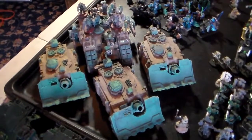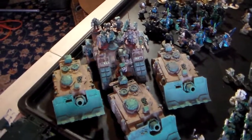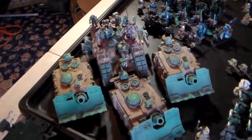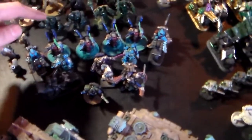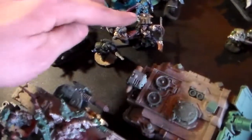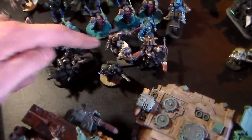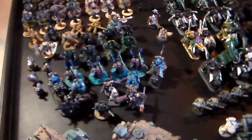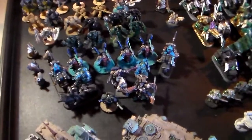Over here I've got a trio of vindicators with a crusader and a tech marine with four servitors. Right here is my librarian. I've got four jump troops, three regular infantry guys, three bikers, two Terminators, and Ezekiel. That's a hundred power level or 1,575 points.